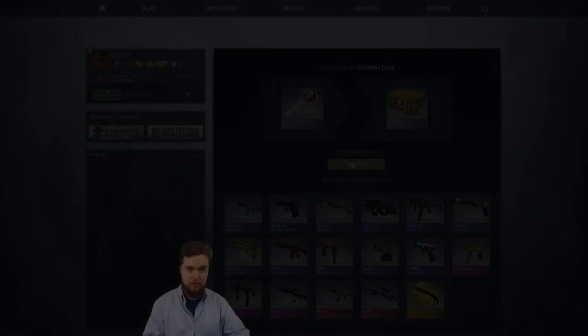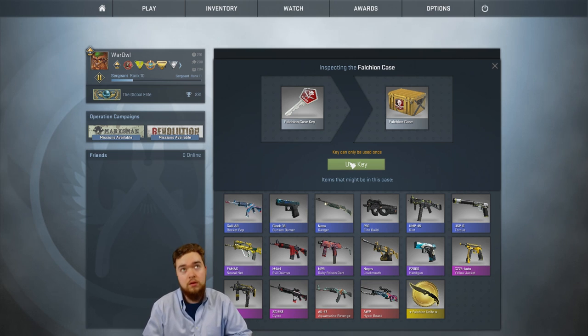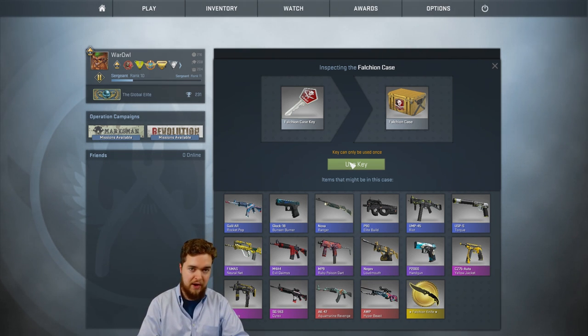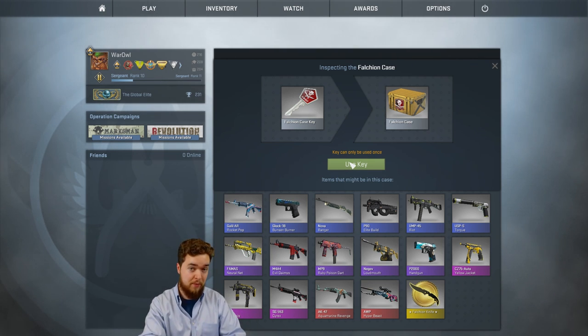I'm sick of Dust 2. I don't like dust. It's coarse and rough and irritating and it gets everywhere. Greetings, I the War Owl greet you and welcome to Unboxed Fragathon. This time our special of the day is going to be the non-Dust 2 maps.